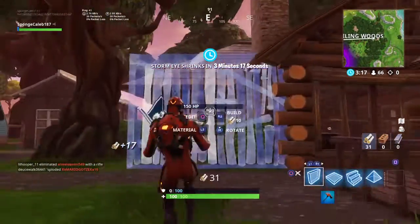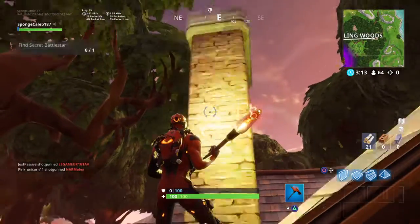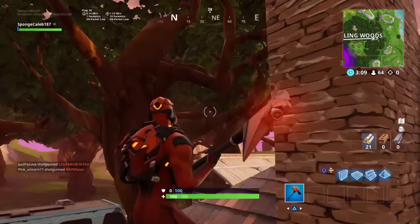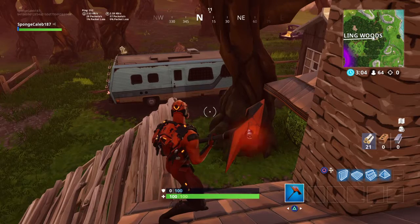Once you get all the materials you need to build a ramp and get in here, there's the battle star. All right, there you go — that's the secret location for the secret battle star for week three challenge. Thank you guys so much for watching, I'll see you guys later.